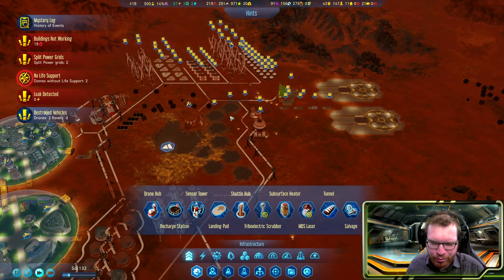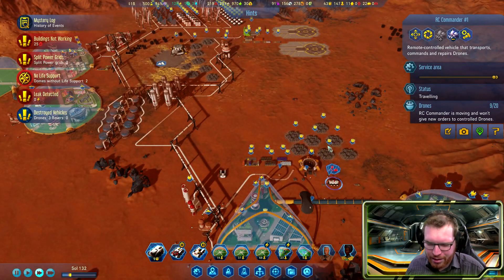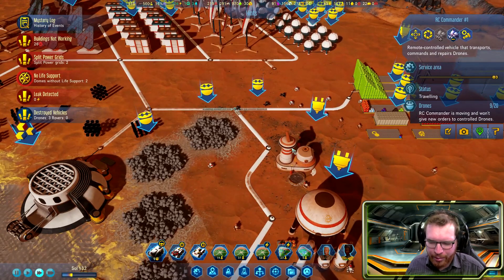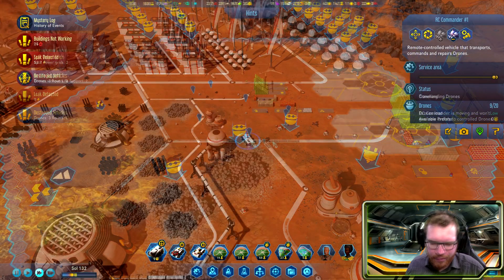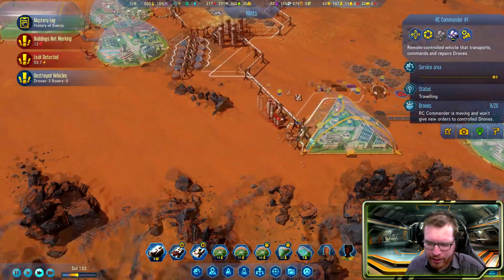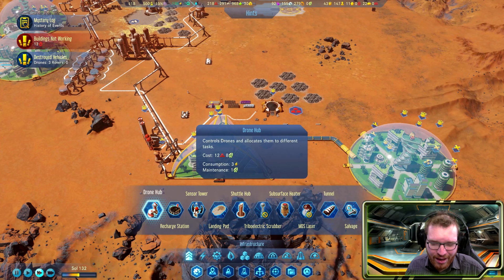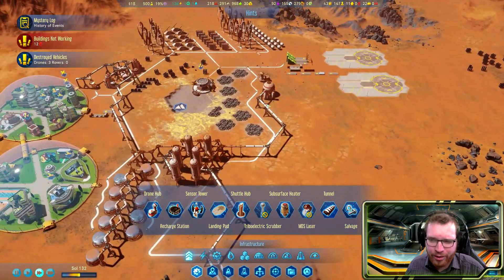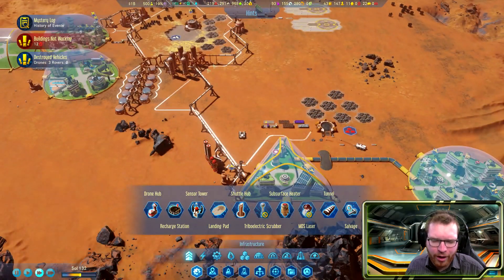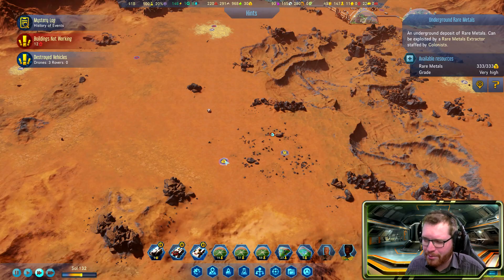We just lost power to everything. This one is broken, this one has no power — you can see the problem. Hopefully it gets rebuilt. That's now back up and running. The problem is these drone hubs are not covering for each other, and I'm out of electronics, so I see no other choice than to bring in electronics from Earth just to keep running. First goal: make sure all drone hops have coverage. Second goal: go down here and begin building something to mine materials. We have a food shortage.